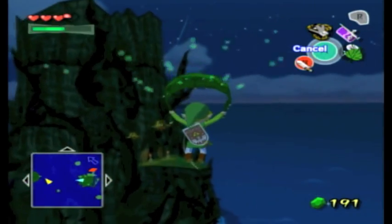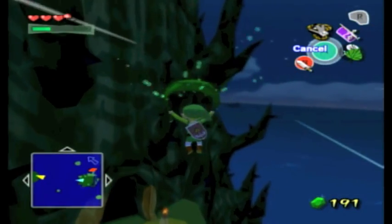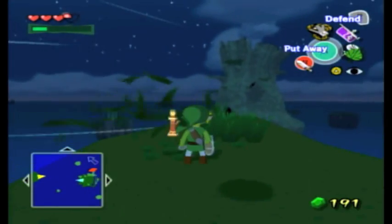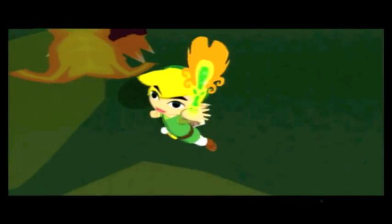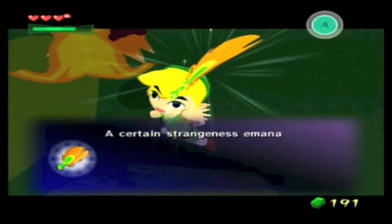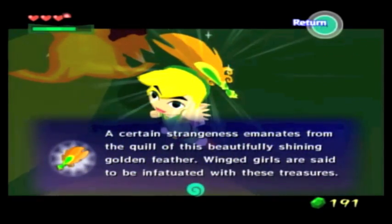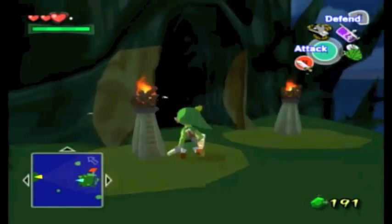Uh oh — incoming! You can also use the Deku Leaf to fend off enemies. Now we're just gonna replenish our magic. A golden feather! A certain strangeness emanates from the quill of this beautifully shining golden feather. Wind girls are said to be infatuated with these treasures. Let's keep these for now. I don't think we can take them on, so let's head inside.